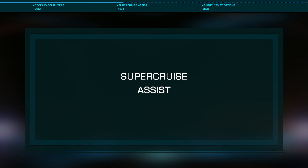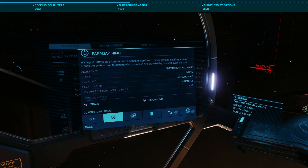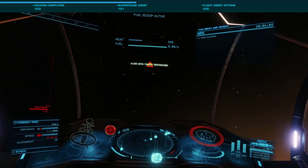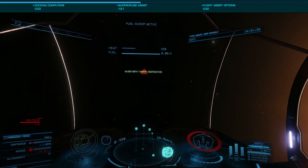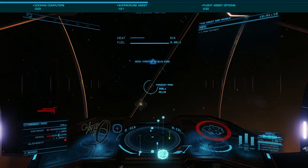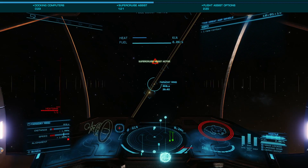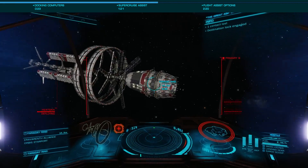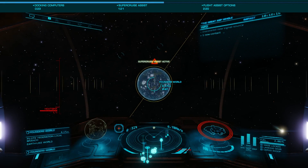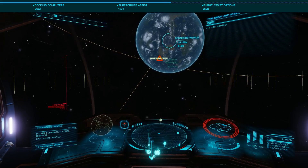The Super Cruise Assist module has a few functions, namely to ensure you avoid the loop of shame — that is, passing a target in Super Cruise due to late deceleration. When you outfit, you can select your target from the left panel, selecting Super Cruise Assist. Once engaged, you will be prompted to set your throttle to the blue zone, or more accurately 75%. This will not only ensure proper deceleration on arrival, but automatically drop you from Super Cruise to normal space at the appropriate time. When your target is a stellar body, Super Cruise Assist will put you into orbit of that body, again ensuring you don't overshoot your target.